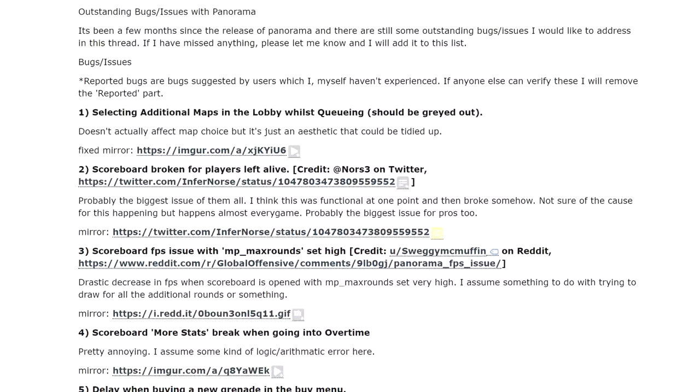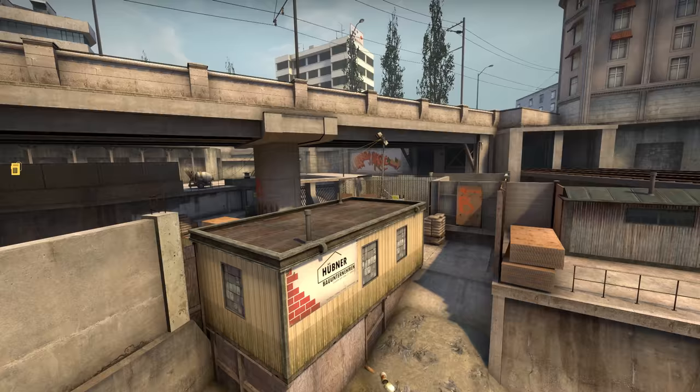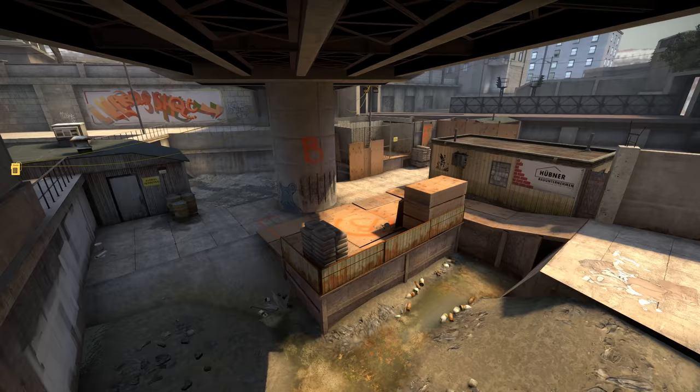These are the problems that people have sent to me, but it has also come to my attention that Evade has been compiling bugs that remain with Panorama, and he has far more than I've just covered here. You can find a list of them linked in the description of this video. Now, UI bugs can be a little dry, so let's move on to some of the other bugs I've been sent.